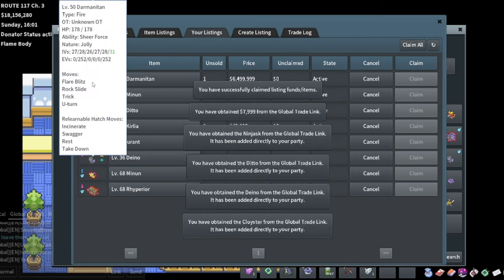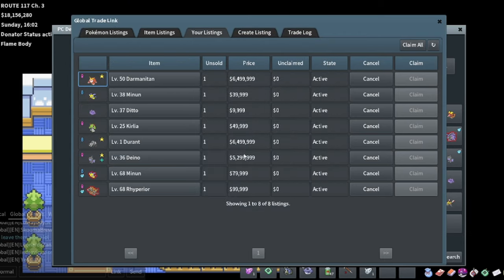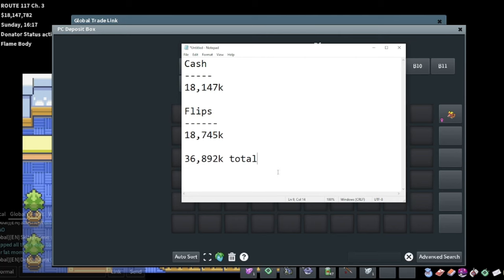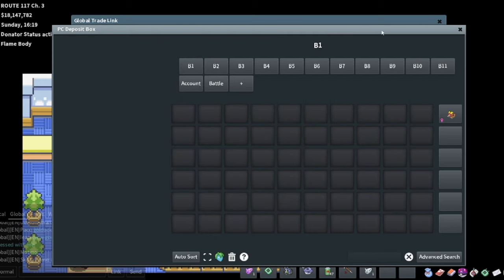I've got this Darmanitan, Durant, and Dino for sale, and those are big, big flips. So hopefully those sell soon. I might have to relist the Darmanitan and Durant, hopefully not the Dino. So we're up to about $36,892k — we didn't really make too much last episode unfortunately. Hopefully I can make up for it this time. We're still making like $1.7–$1.8 million per hour, so we're still on a pretty good pace. Let's get started.